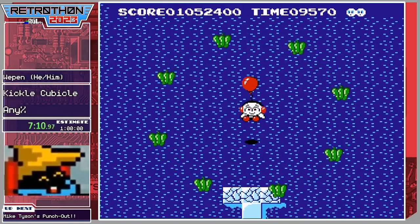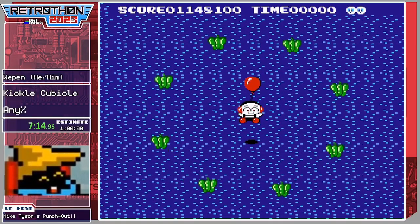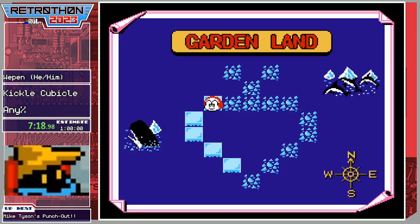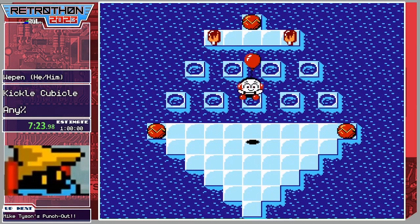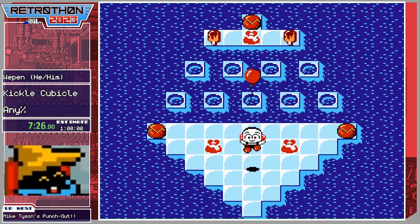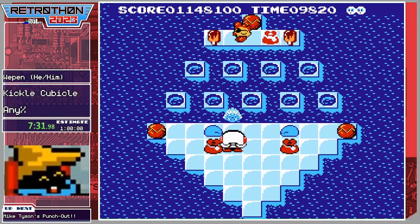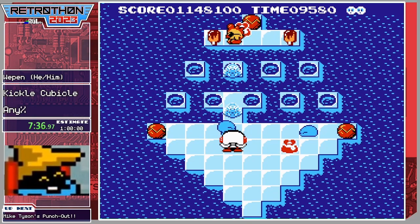Those are the spinies — they like to run around the edges and they are one-hit kill. They don't mess around and you cannot freeze them, but you can block them. We're also introduced to the next mechanic: fishing holes. You cannot freeze the fishing holes, but you can push frozen bots across them.